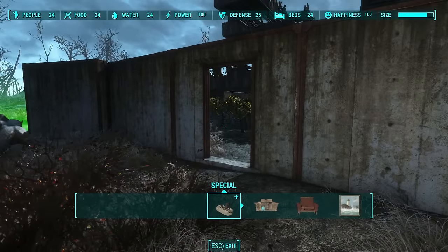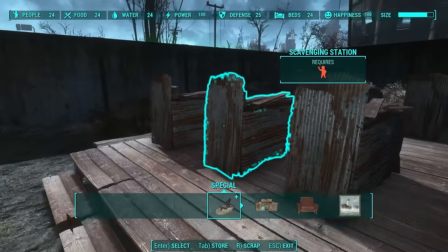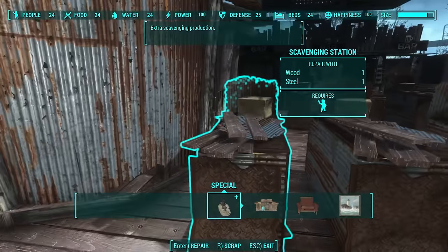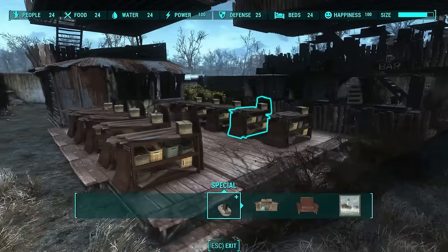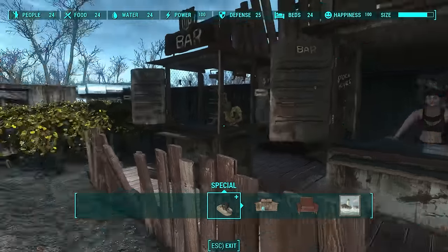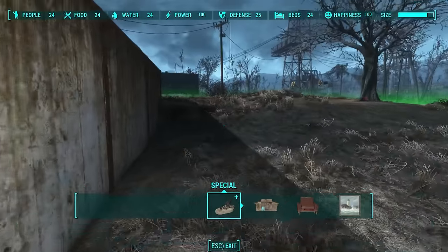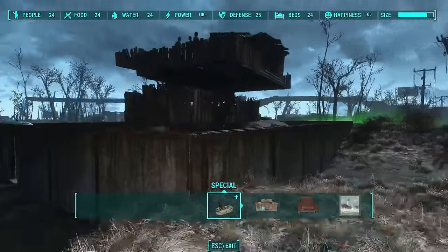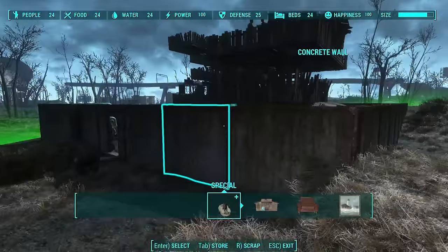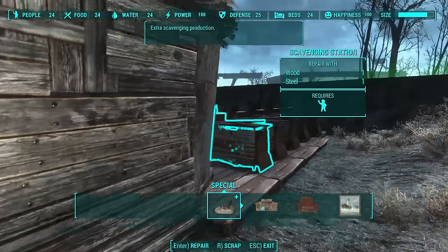If your settlement generates more than the storage cap, your settlers actually stop working. So the remaining nine settlers I have assigned to scavenging stations, and there's no daily cap that I know of on how much scrap settlers can produce, but there is a cap on how much that you can store in your workshop. One of the keys to an efficient settlement like this is you need to go back to your workshop every few days and empty it — that's the only way your settlement will continue to produce resources. If you don't empty it, after a few days your settlement will stop producing scrap, food, fertilizer, and water once you get to a certain point within your workshop.